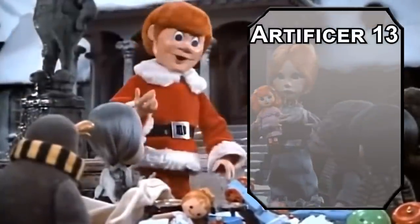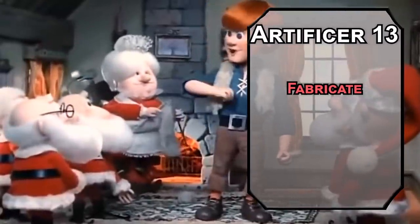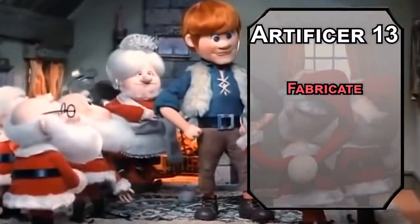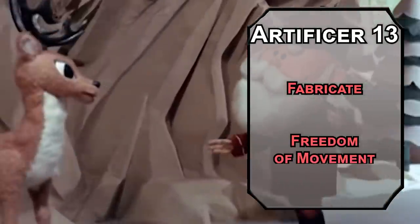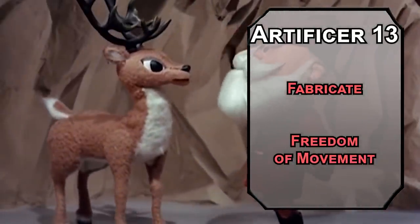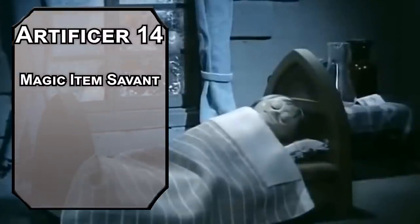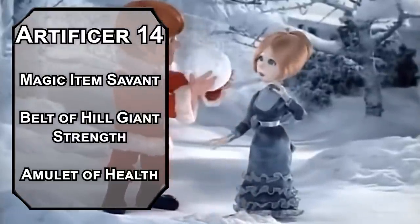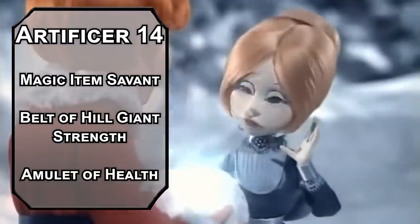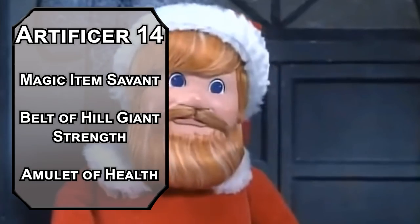Twelfth-level artificers get another ability score improvement — bump Charisma for a lovable belly that jiggles like a bowl full of jelly. Thirteenth-level artificers get fourth-level spells. Fabricate turns raw materials into an object — organic material can be large or smaller, mineral has to be medium or smaller, so you can make a toy that fits in a 5-foot cube. Freedom of Movement stops a creature from being slowed, restrained, or paralyzed, and they can break out of non-magical shackles with 5 feet of movement. You can't have anybody slowing you down on the big night.